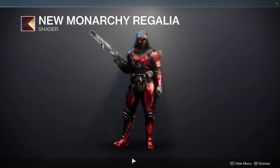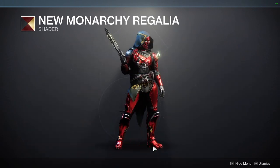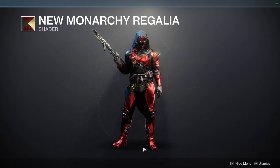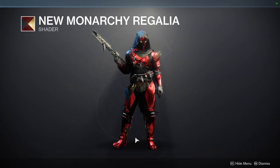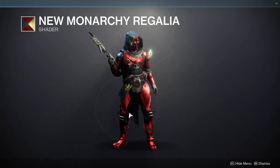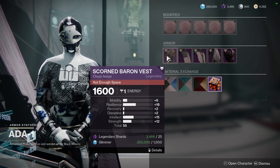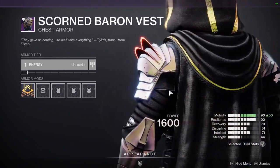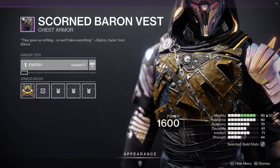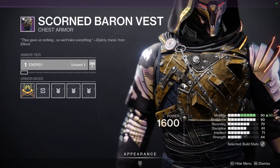And then New Monarchy Regalia, which I feel like we just saw last week. This is a dope shader. I really wish they'd bring the other New Monarchy shader — there's a purple one we're missing. But this is still a good shader. As for the armor, we're going to start with the chest piece, which is the Scorn Baron Vest — the Scorn-inspired chest piece that every class got.